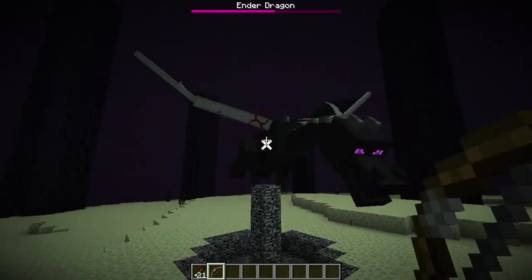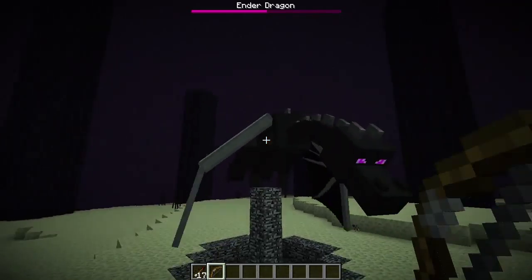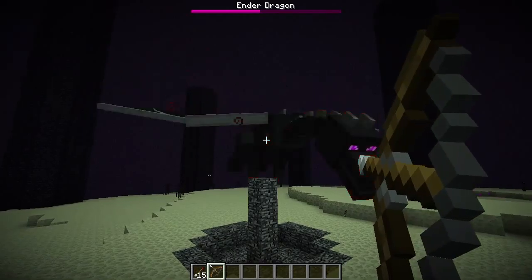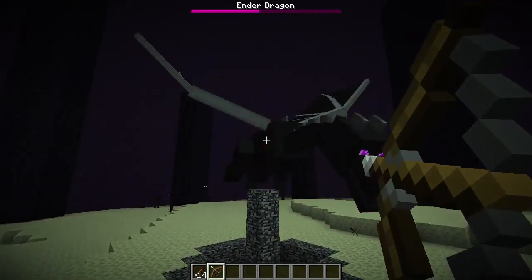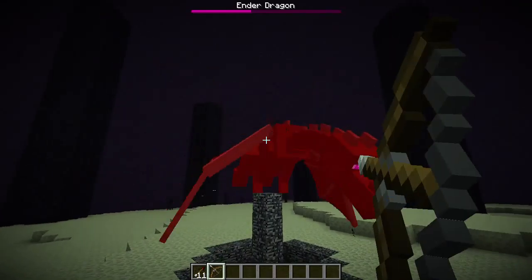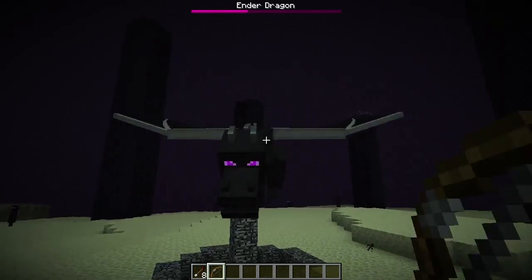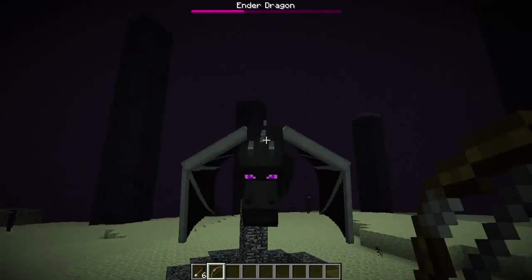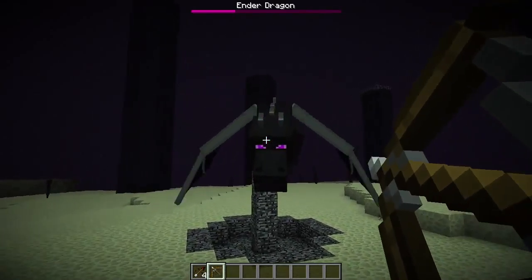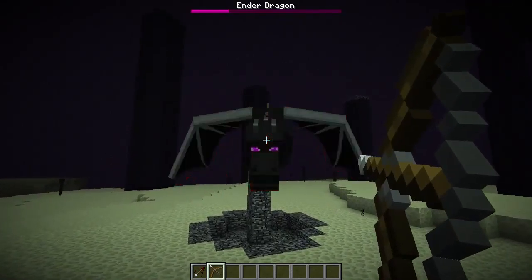I'm going to kill you, Mr. Ender Dragon. Oh my god, they've already set up that portal — wow, that looks efficient, because they already know someone's going to kill them. Just set up the portal. What a nice little island. It looks like the End, but shrunken. So I think that was the last one — oh no, there's one more. I will kill you, Mr. Spawner. We need the rest of the portal. Now let's see what happens.